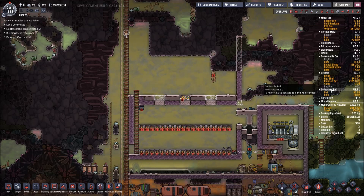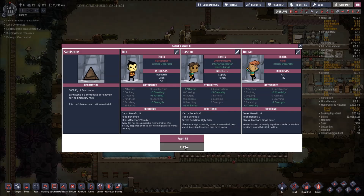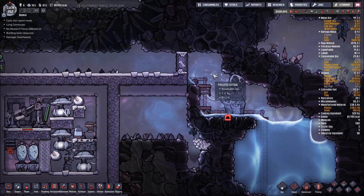Getting the farm going will let us get away from Mealwood, and it'll make us more productive because our dupes will spend less time eating. I forgot that the printing pod can actually give me other stuff — sandstone. Is there any reason not to take the sandstone? I don't want another duplicate right now, although once my bristle farm is done I might look into getting like eight duplicants, because if I'm really trying to get to rockets fast I'll need more duplicants to build things quicker. But yeah, I don't think there's any reason not to take the sandstone, so I'm just going to take it.